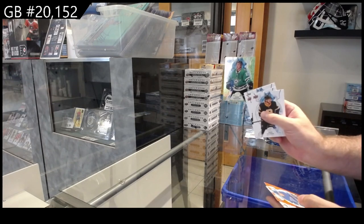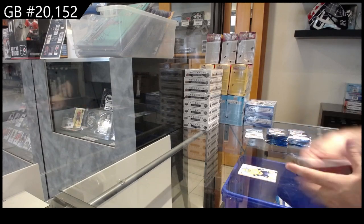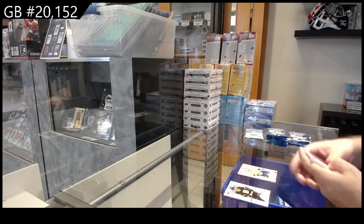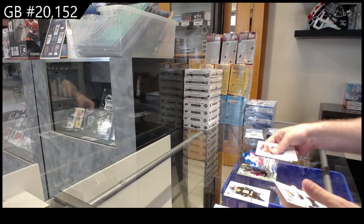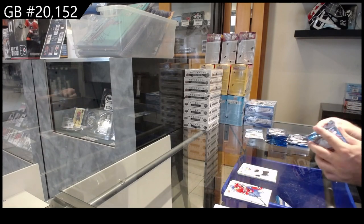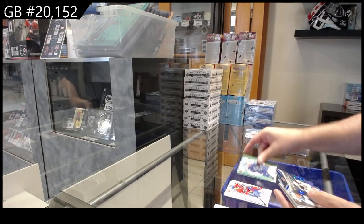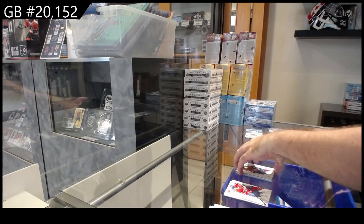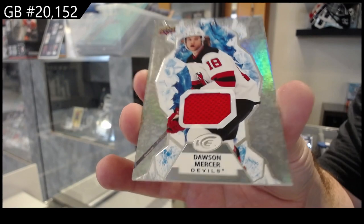We've got a green for Dallas of Robertson, an orange of Buchnevich for the Blues, and a Ferent for the Preds rookie. Green of Valeno for the Red Wings, crystals rookie of Raymond for the Red Wings, and a Doline for the Sharks rookie. We got a green for Vancouver of Pettersson, a crystals of Brown for LA, a rookie of Newhook for the Avs, and a jersey of Mercer for the Devils.